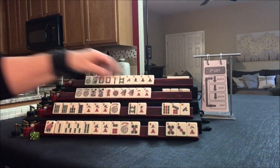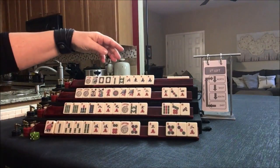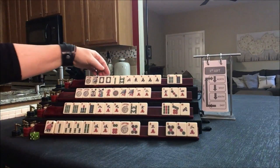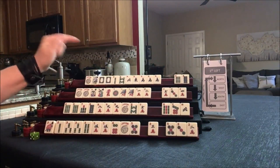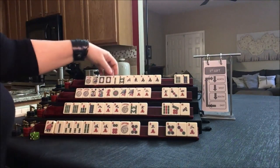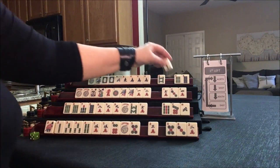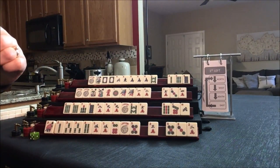Let's pass those three. No keepers. We got a south — north, east, south. We did pick up 6 and an 8. That's not going to be helpful though. I'm thinking maybe we should play even a quint if we can pair up north and south. Let's give up on the year and pass those three. Let's play winds and dragons or a quint — see what happens.